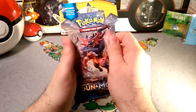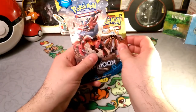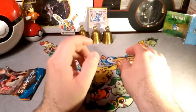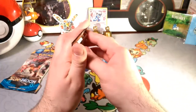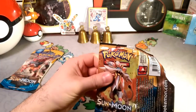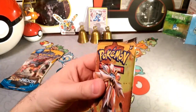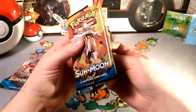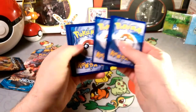Hopefully we do get something good this week. We are still looking for those hyper rares. I mean if we got an Ultra Ball — totally worth it. We already got an Ultra Ball, but there's still plenty of different things to get in the Sun and Moon base set. I don't even know where we're at in the set, what we already have. I know I only have like one Lapras, so maybe that'd be an interesting one to get too.